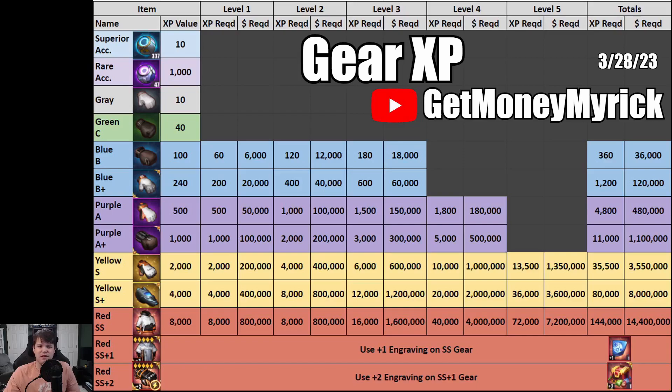Another important thing to call out is that if you have the SS gear — the red SS gear — you don't actually have to level it up to get to SS plus one or SS plus two. All you need, and I say 'all you need' because they're definitely hard resources to come by, is these engraving stones: a plus one engraving stone and a plus two engraving stone. Worth mentioning: you cannot take a plus two engraving stone and put it directly onto SS equipment — you have to do plus one first, and then plus two.